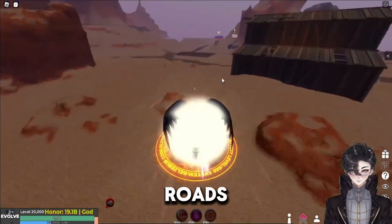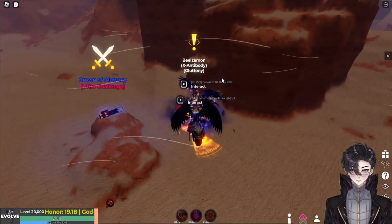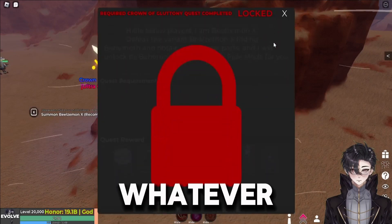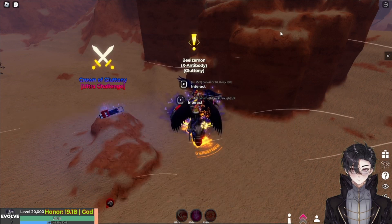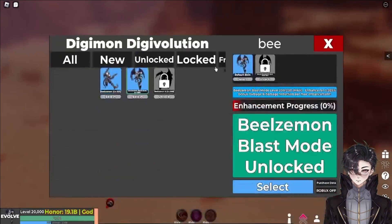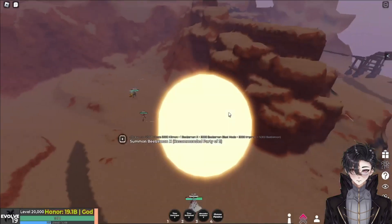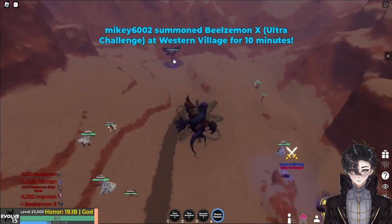So you want to come here on the roads and he's behind the barn right here. And if you really think about it, it's also close to drill tunnel. So whatever path you take, it is the same destination. Looking at the quests here, all we need to do is summon Biozomon X challenge mode. And yep, Biozomon X.